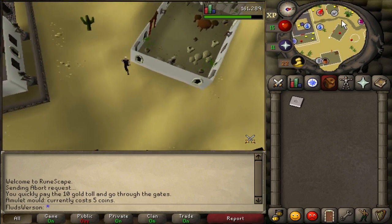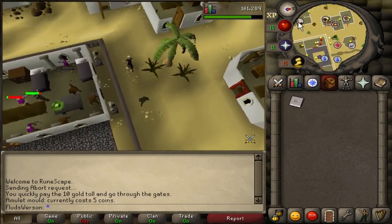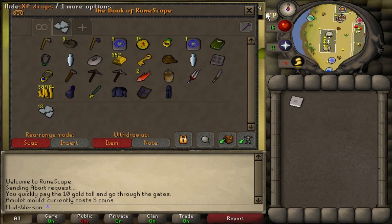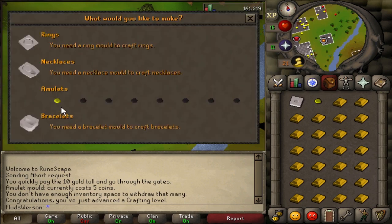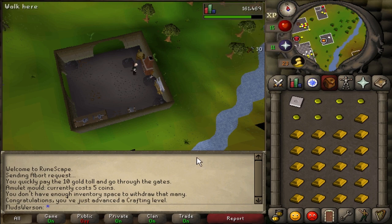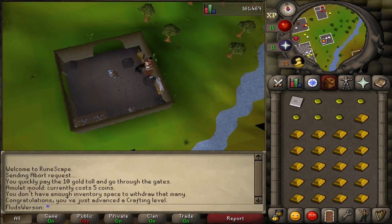For free-to-play players, this is a really good method to make cash — making gold amulets using this furnace. It's around 60 to 70k an hour on average, though that changes with prices. It's a pretty solid money maker that doesn't require membership. Gold amulets give far better XP than bowstrings, though bowstrings is another crafting method I'll be hitting up very soon. If you are a member, you should use the Edgeville furnace — it's the closest according to the wiki.